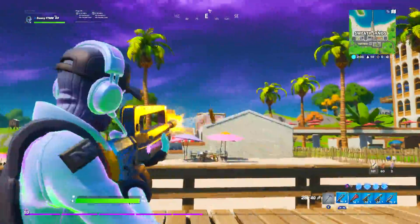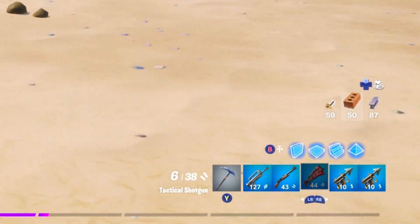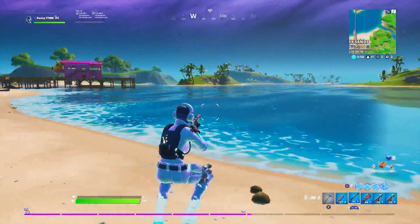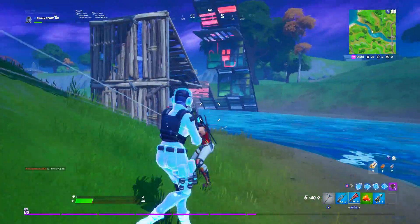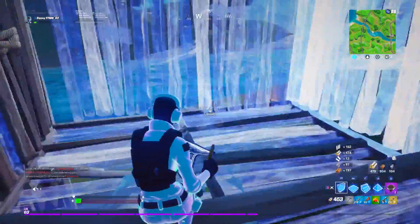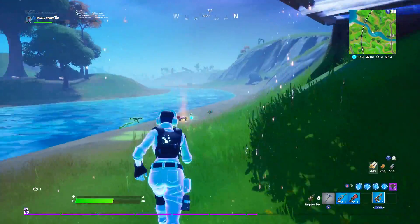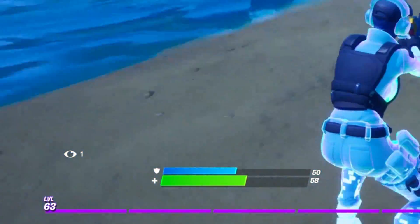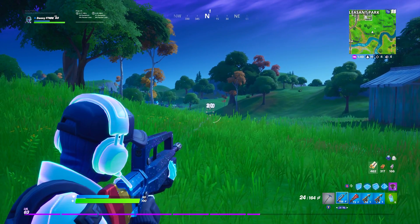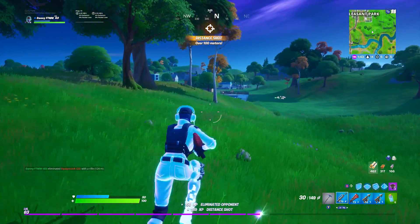That is absolutely crazy. First shot — they must've been really low. Can't really upgrade on the weapons; the only thing I'd prefer is having a normal assault rifle, but that's basically it. That was way too close. They've got mythic weapons — can't even pick those up, and I picked one up by accident. I'm going to have to drop that right there. They're probably thinking, why is he leaving the grappler and the assault rifle? I think they're low as well.